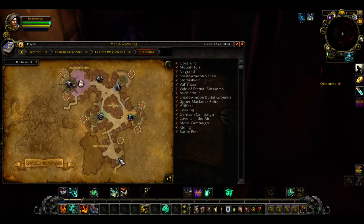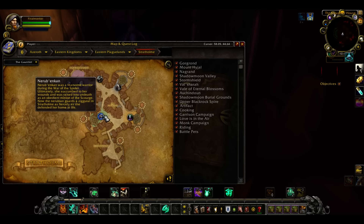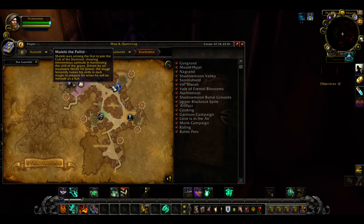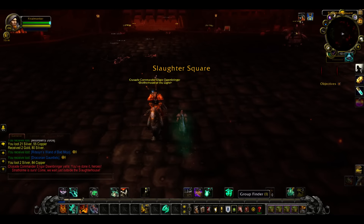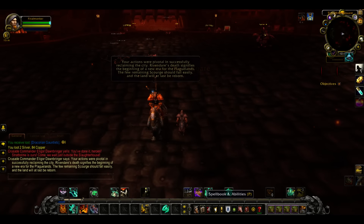Last clarification on the path: up, around, up, down, there, there, there. Now we'll show you Blight. Let me swap to the other screen real quick. Obviously didn't get the pattern, but I do have it available on my other character.